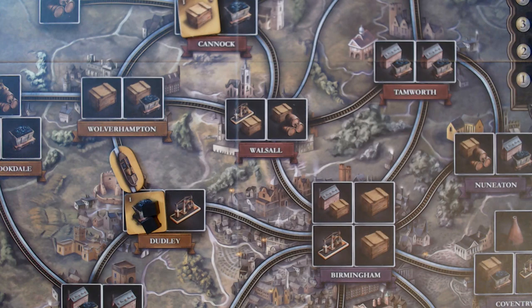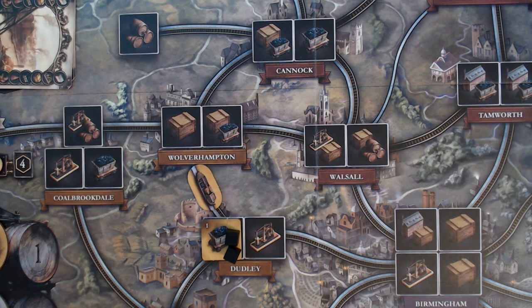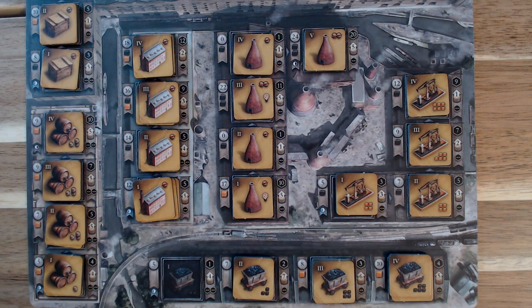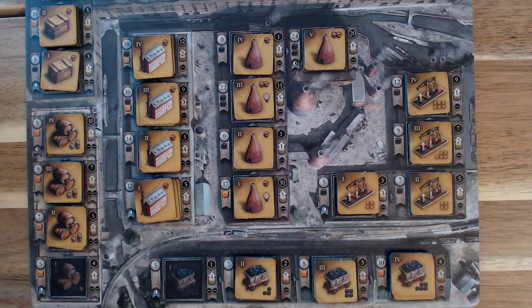Conversely, any actions that require iron do not need a connection and iron may be taken from anywhere. To do the network action, discard any card — location or industry — and place a canal or rail link, depending on the era, adjacent to a location in your network. Note that some locations may only have a canal or a rail. For the develop action, select any one or two industry tiles valid on your player mat, pay its cost in iron per tile removed, and discard any card. Remember you cannot develop out the tier 1 or tier 3 pottery.